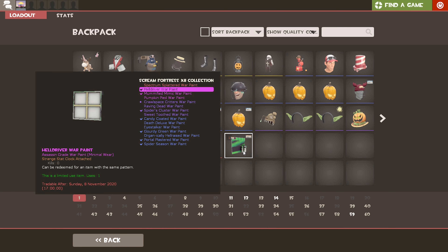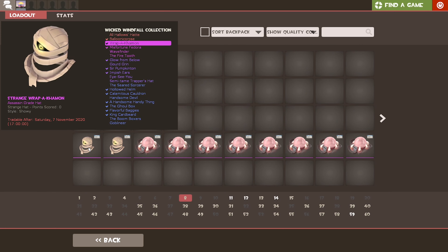We actually succeeded that one — third one was the charm. That's the one I really, really, really wanted to work out. So we'll move on to the last one here, which is for the strange Elite grade.